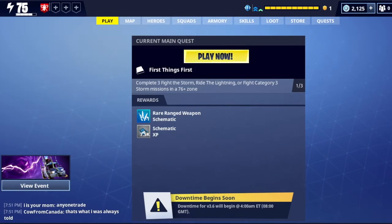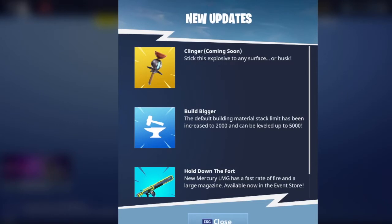Now I want to take a look at the news. You have a news section here, and if you're on PlayStation you hit triangle, and for Xbox it would be Y. There's a new item called the Clinger coming soon — it sticks this explosive to any surfaces or husks. It looks like a bomb with a plunger and possibly shoots, so it might be similar to C4 and impulse grenades we have now in Save the World.